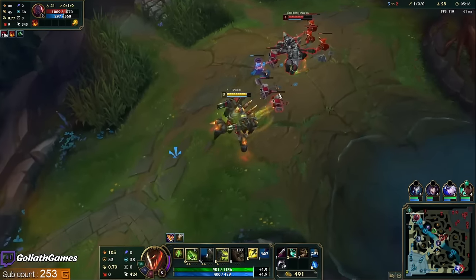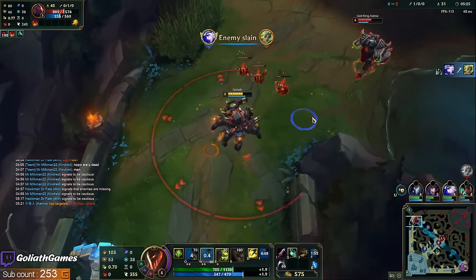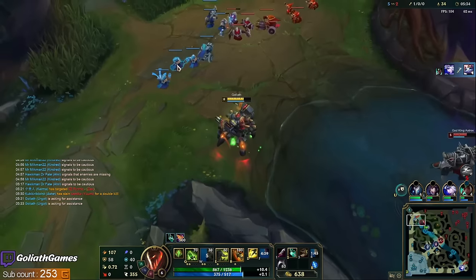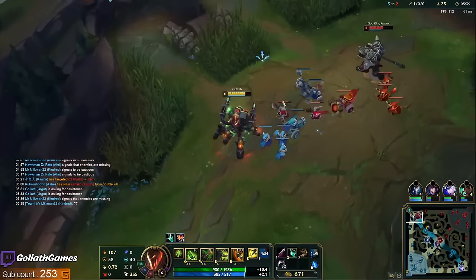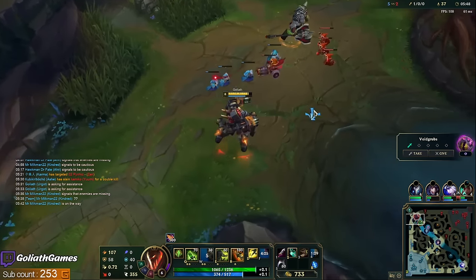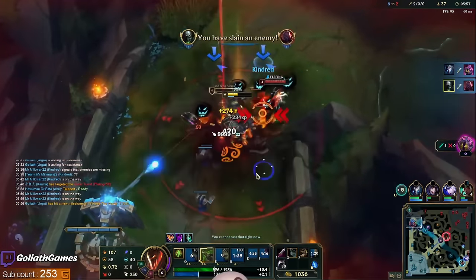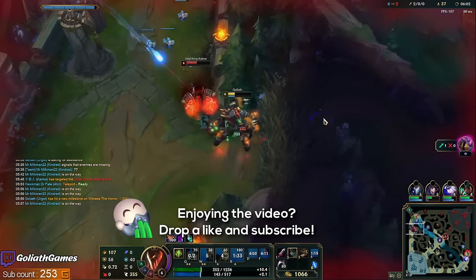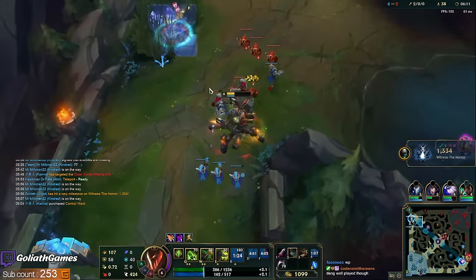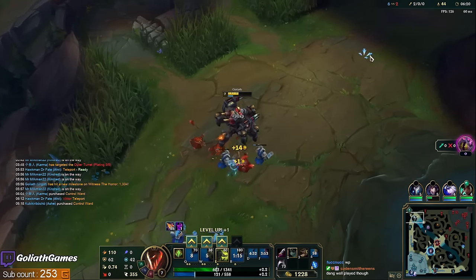Trying to get level 6 for the grub fight here. That Q did a lot for hardly charging it. I feel like we'd definitely win the 1v1 right now — just up to Kindred if he wants to gank. The 1v1 could be kind of close. Thank goodness I had Flash up — that completely outplayed him. Kindred not going for the grubs? I think he could have just soloed the grubs.